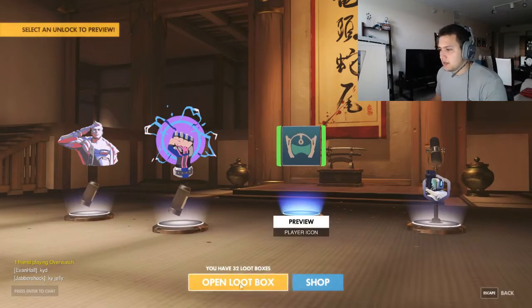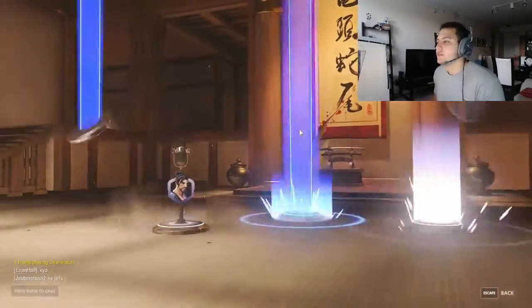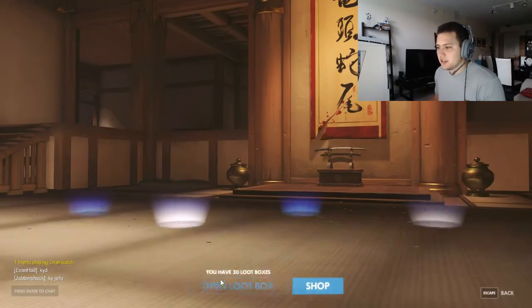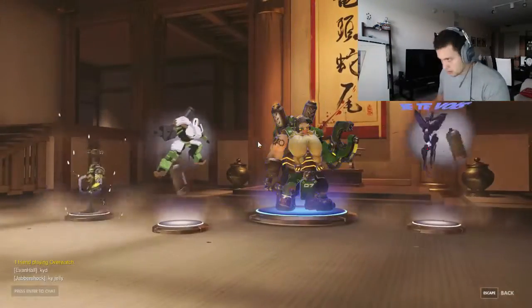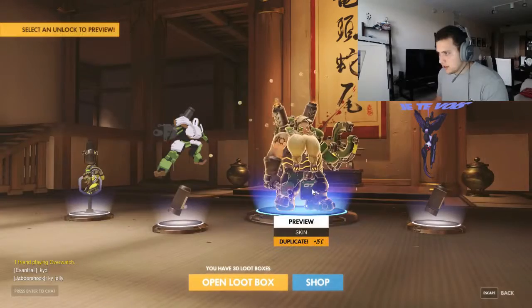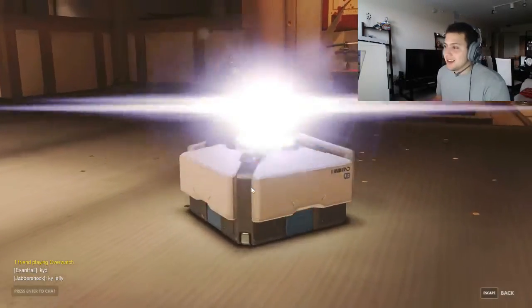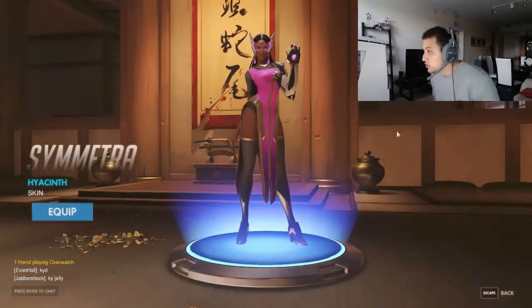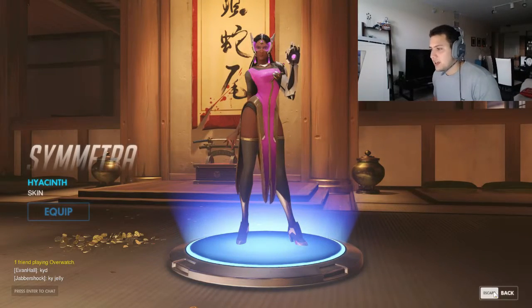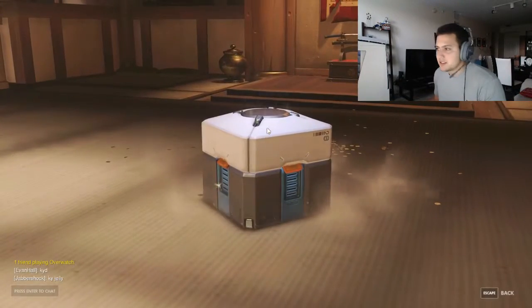Blue - this one sucked. Two blues - I am never gonna get anything good. Two blues again - I already have it. Purple, coins - a Symmetra skin! Equip that! We'll equip the currency too.